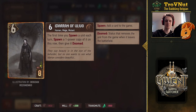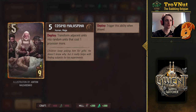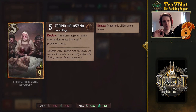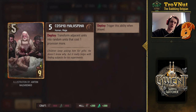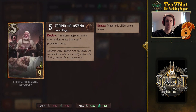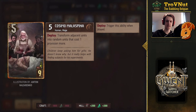Next up is Cosimo Malaspina, one of the creepier mages. He has an ability similar to Alzur's: he starts at five power, and on deploy he transforms his adjacent units into random units that cost one provision more. This allows you to transform low-power but high-provision cards like the Geralt cards or Philippa Blind Fury into far more powerful ones. Even at just five power, this can ramp up quickly — you could change Philippa into Speartip, for example, which is an 11-point swing. Very powerful but pretty random, similar to Alzur.